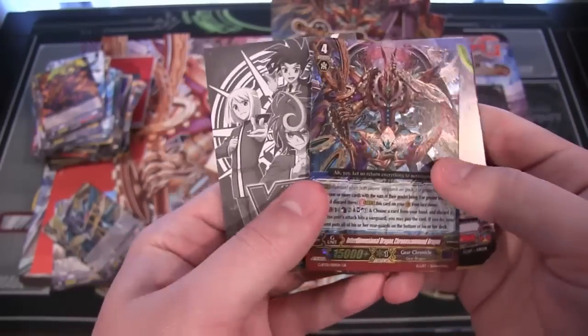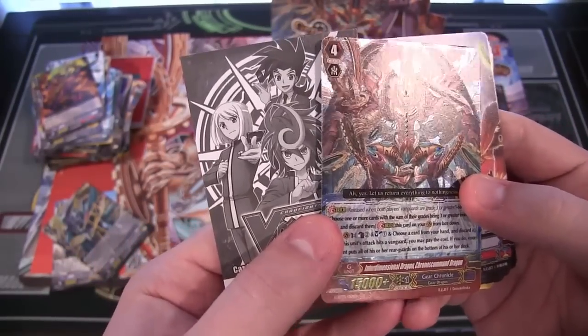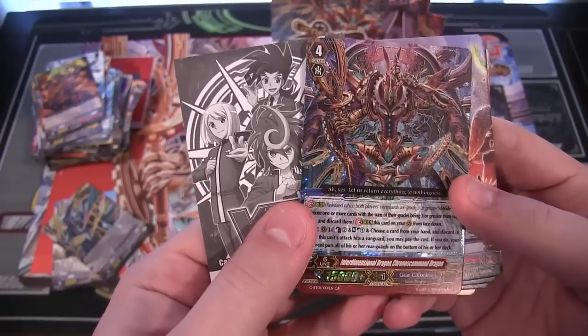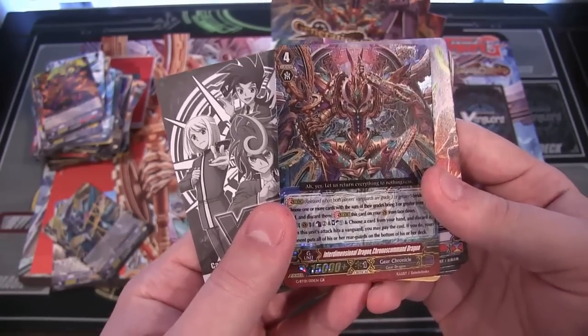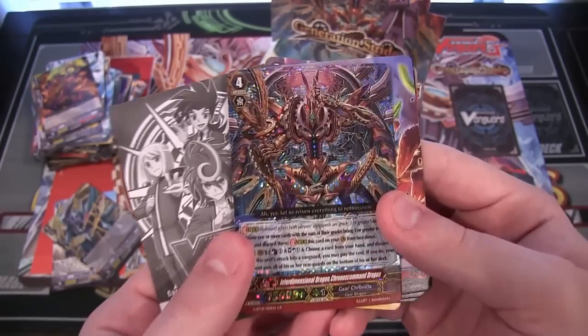There's the Gear Chronicles! Oh man! That is — it's a G unit, so it's GR on that one too. Wow! That is holy crap, that looks so cool! Interdimensional Dragon Kronos Command Dragon! This is the main one I was wanting! Oh man! I love the artwork on it too!